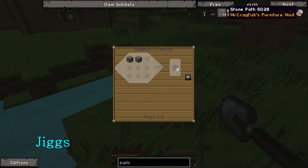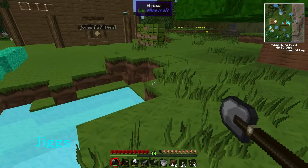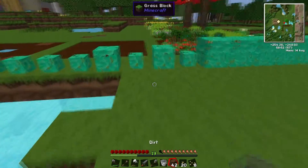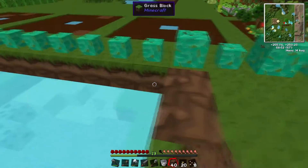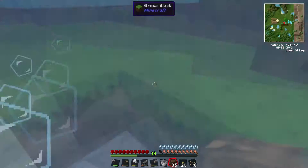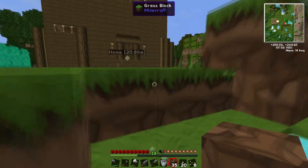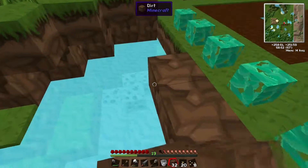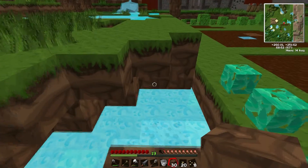I don't know if you guys know about this, but the Mr. Crayfish's furniture mod is freaking genius. That's what I meant by when you decorate your house, your room. It's got some really cool furniture mods in it. Like a bookcase where you can put trophies and stuff like that, and they actually display them. That's pretty cool. It's really cool.